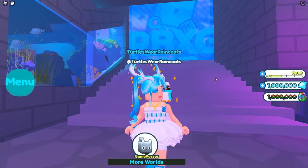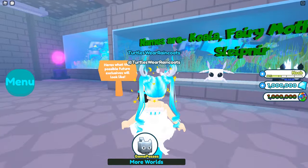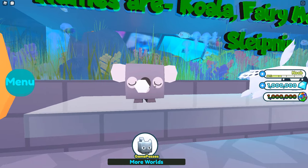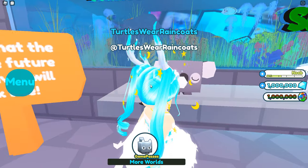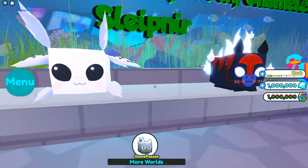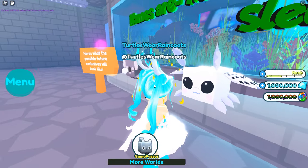The first things we're going to see are these pets — these are going to be the new exclusives. We have the koala, which looks like it has a snot bubble coming out of its nose — it looks pretty disgusting. Then we have the fairy moth; I think this is the cutest one out of the exclusives. It's kind of plain but it's cute to me.